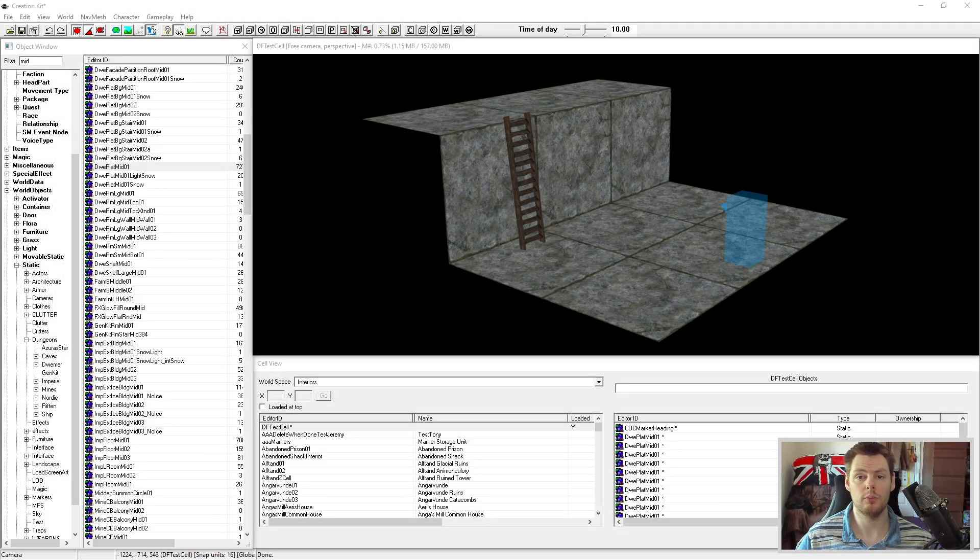Hi, this is DarkFox127 and welcome to another Scrum Creation Kit tutorial video. In today's video I'm going to be showing you how to create a functional ladder. Apologies if this looked a bit click-baity and you thought it was going to be NPCs actually climbing ladders — it's not. It is just as simple as clicking an activator and being sent to the top of the ladder, or the bottom if you're at the top.